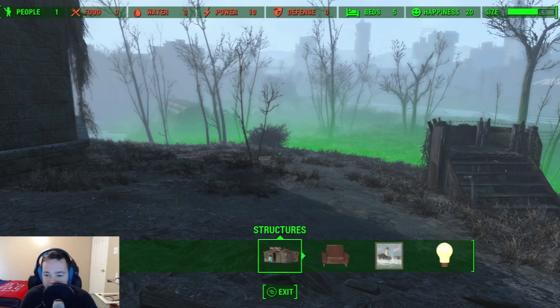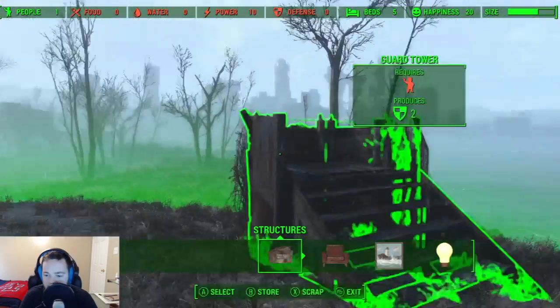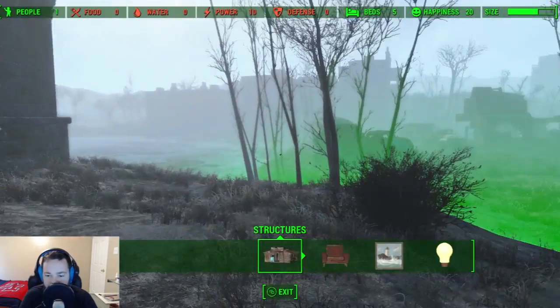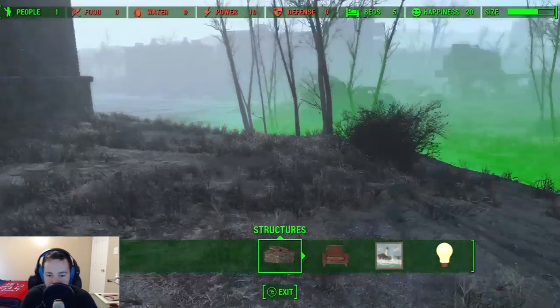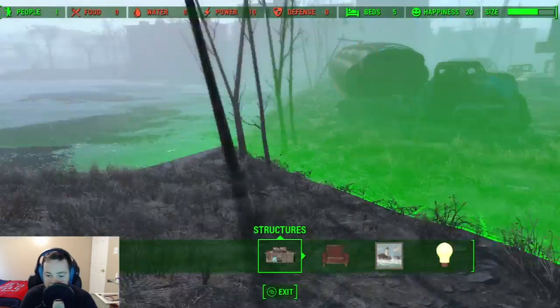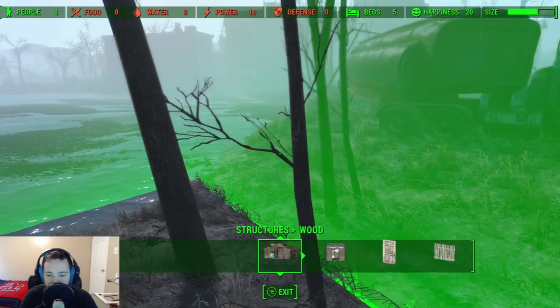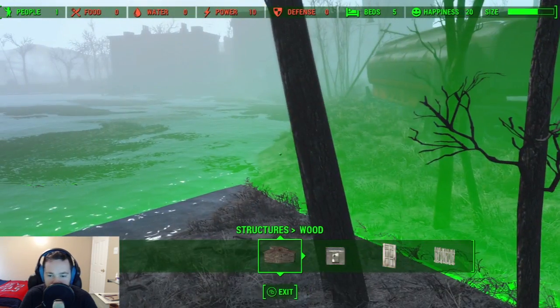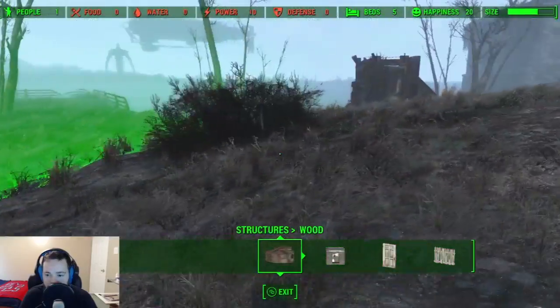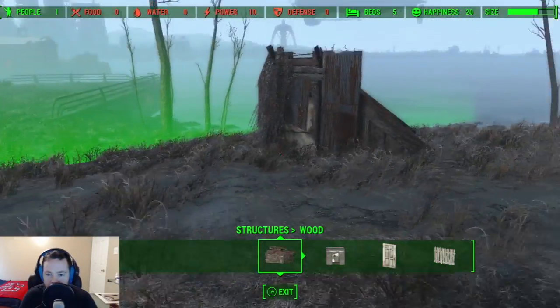First thing I'm going to do is build a little bit of defense here. This green is the edge of where our kind of settlement lies. You can pretty much just craft or destroy anything in your camp — break it down for parts. What I'm going to do is set up a little platform, put some little turrets on it. Hopefully that'll keep the unwanted folks out.